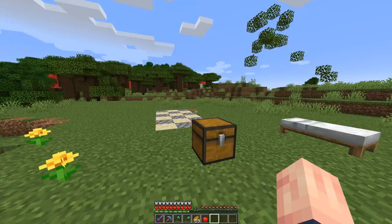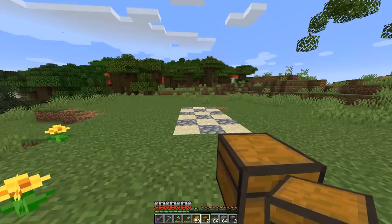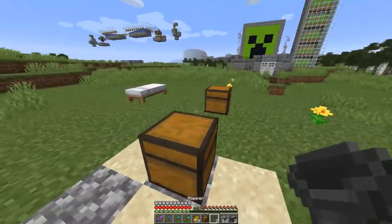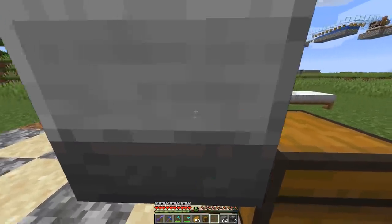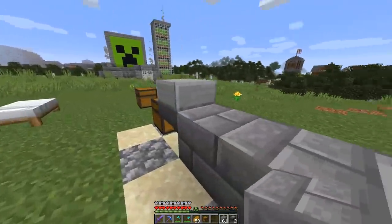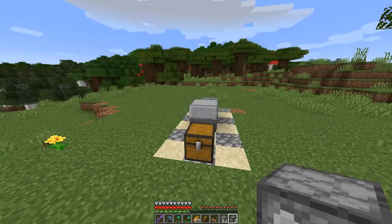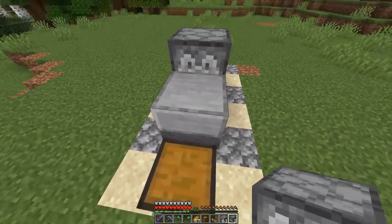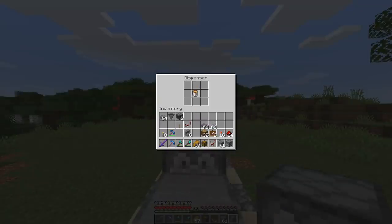We're going to be building this in layers so it's easy to follow. For the first layer, simply place a chest. Then grab one of your hoppers and place the hopper going into the chest. On top of this hopper, place a slab, and then behind this hopper place three of your building blocks of choice — I'm using stone brick. Next, place one dispenser facing into this hopper and then another one right on top of it. In this top dispenser, place your lava bucket. I also forgot to mention in the materials — you'll need a comparator.